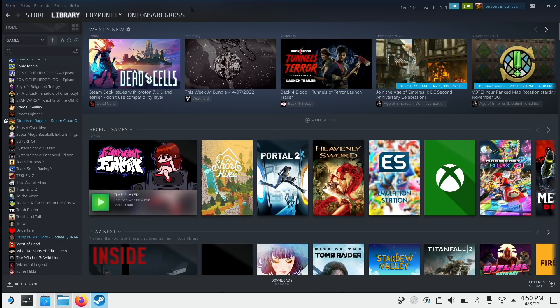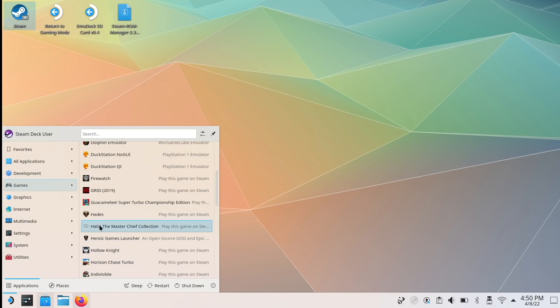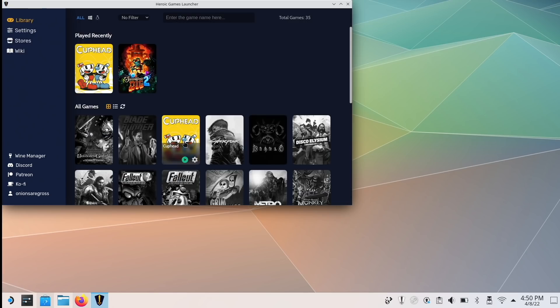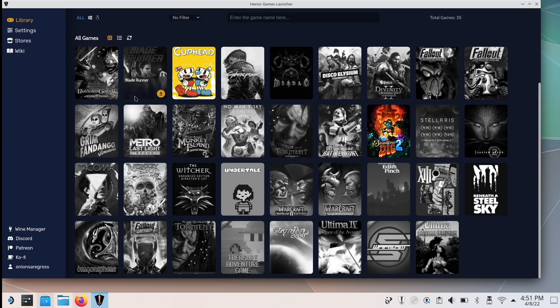Let me show you one other way to get some Windows games working on your device. Go into the Discovery Store and download an app called Heroic Games Launcher. This is an open-source launcher that allows you to access your GOG and Epic Game Store libraries. I've already installed Cuphead as well as SteamWorld Dig 2 from my GOG library. My Epic Game Store library is basically empty so I didn't add that one. You would go through your library, pick the game you want, and then download and install it. From there, all you have to do is add the Heroic Games Launcher as a non-Steam game like we did with the other Linux games, and then it'll show up in your SteamOS so you can access all your games that way.